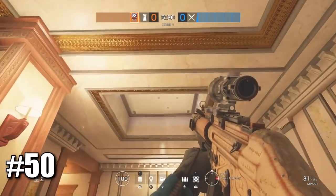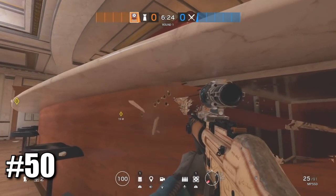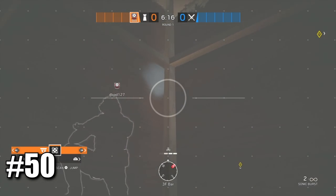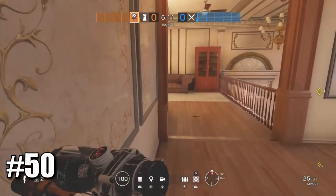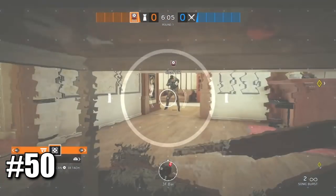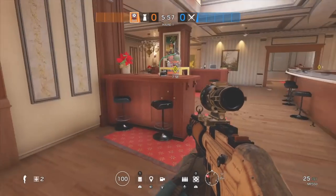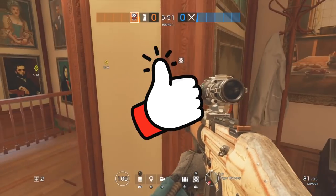I'll show you a really nice Echo drone spot. If you're playing upstairs on Cafe Dostoevsky, a lot of people push from these hatches. Come over here and shoot out the top of the bar, then throw your Echo drone inside. When you go up with it, it sticks to the roof of the bar — very discreet and a lot of people won't notice it there. You can easily stun them when you see them, so it's overall a very good spot.